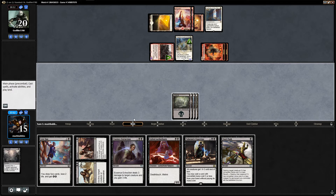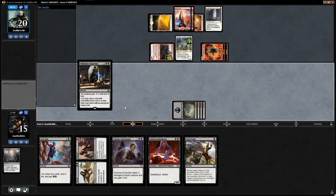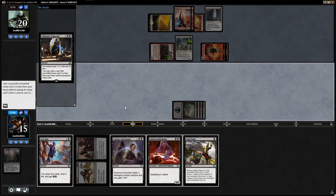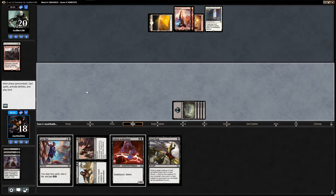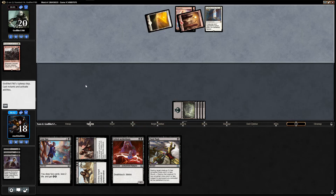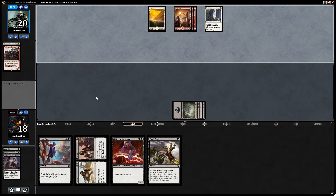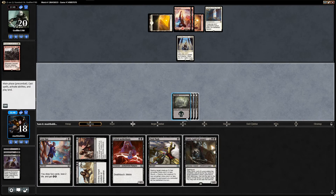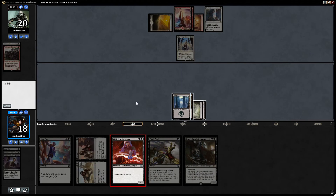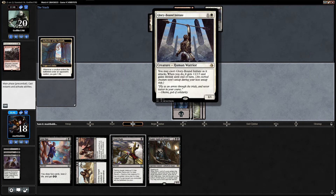Fatal Push — lovely. We will Yahenni's Expertise. What should we cast? Essence Extraction, I suppose, on there — gained three life. A bit backhanded the way I did that but it's worked out alright, we got rid of four creatures and gained three life. It's not the worst mistake in the world. We've still got a Fatal Push for removal and a Gifted Aetherborn with death touch. Glory Bound Initiate — we can Fatal Push that. There's a Gonti. Let's play Gifted Aetherborn — going into lifelink mode.